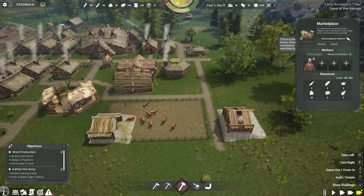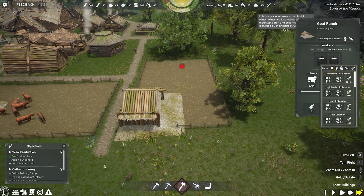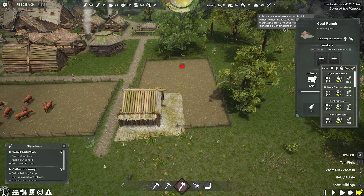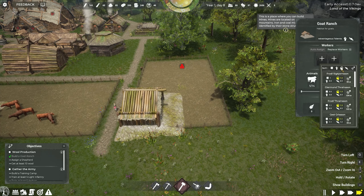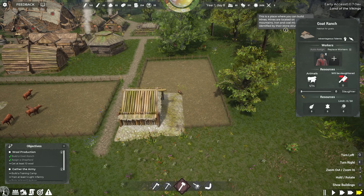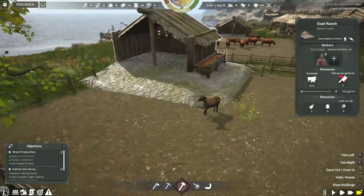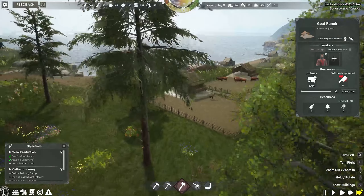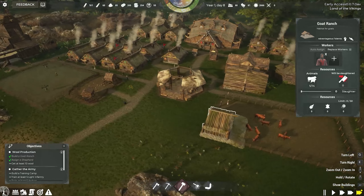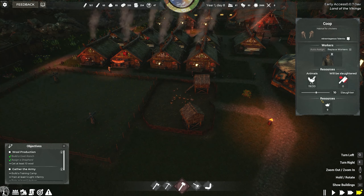We've got another fisherman — I forgot about this one hiding down here! But that's good. We've got 47 food — we are fine with food now. No one is complaining, and now we can stick somebody in the goat ranch.